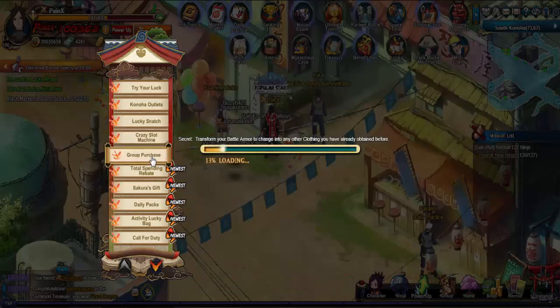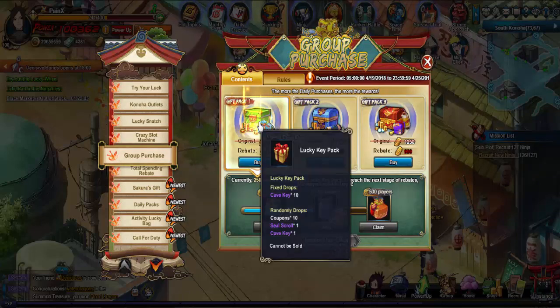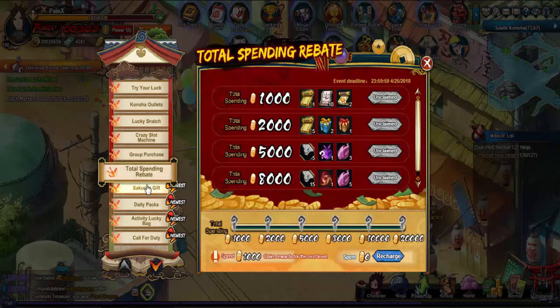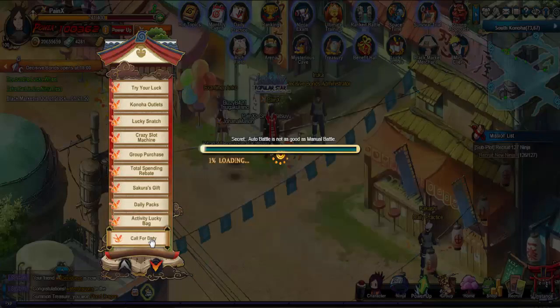Crazy slot machine — purchase, tour spin, rebuild. There are keys and stuff, seal fragments, and you get the seal spell. Spinning Rebate, Sakura's Gift daily, activity lucky bag — and that is it for the current events. They always add certain events later on, like three days after the new events start.